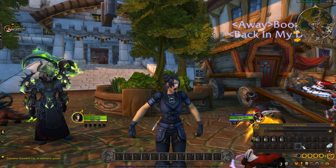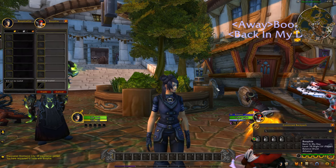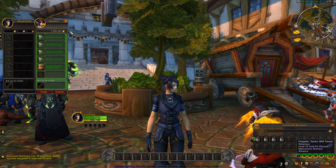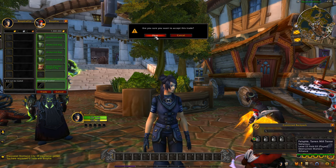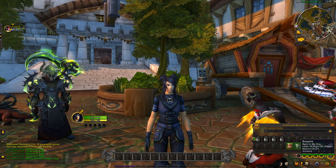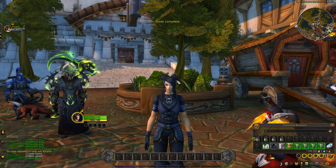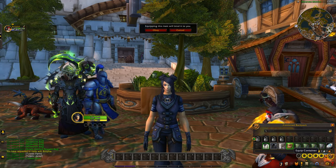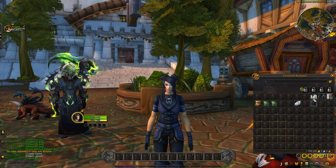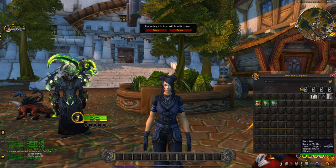First of all, we need our bags and the starter gold to get going. We'll grab that off my main character — there we have it, one million gold to start off with — and our bags, and we're ready to go. We'll also deck out the character with a tuxedo transmog. There is the start: one million gold. We'll see how much more we can make from it with only flipping materials.